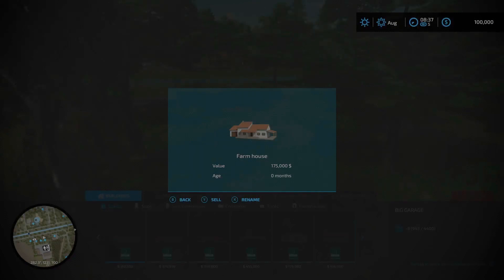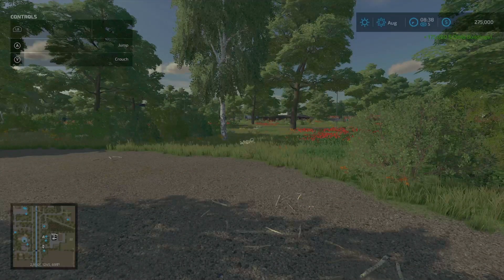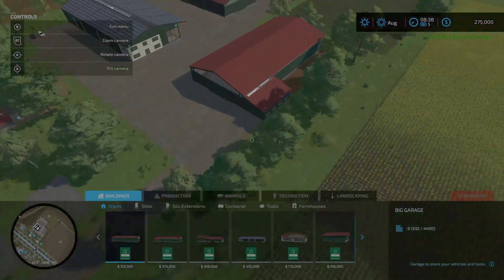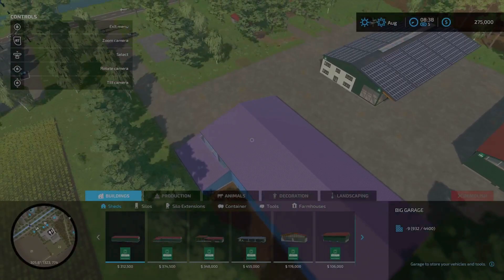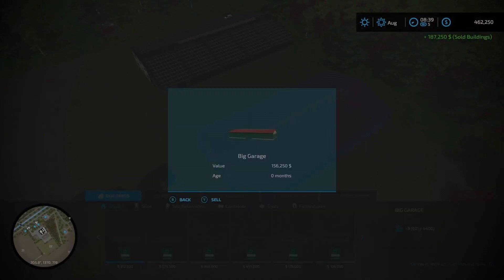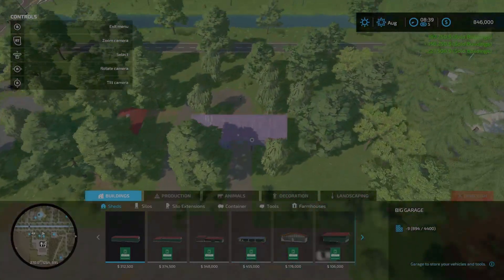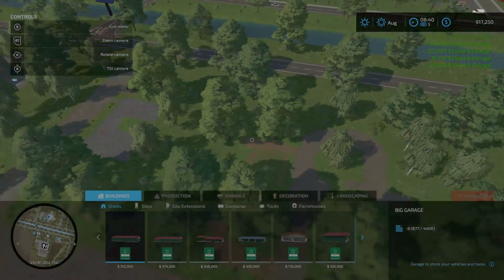There we go — if I sell it, check that out! All the fences are gone, the farmhouse is gone. It's kind of a package deal, which kind of stinks, but it does mean now you can put in whatever farm you want.